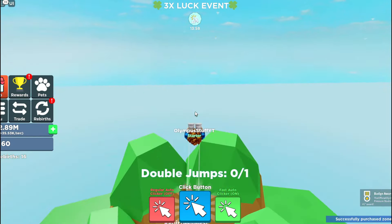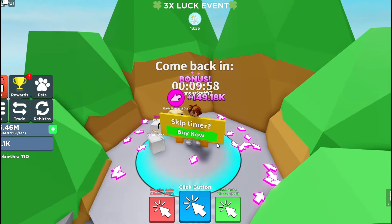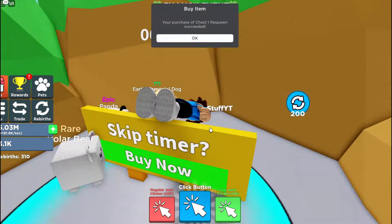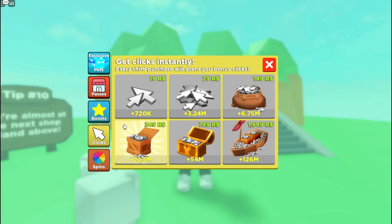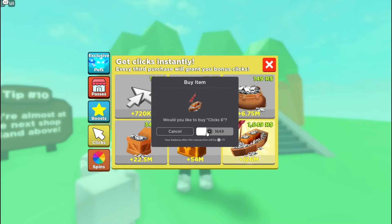We moved to a new zone and I think right now we're able to collect some chests. Let's skip the timer — would you like to buy chest one respawn? Yes, sir! So now we don't have to wait 10 minutes for the chest to come back. Now it's time to get some rewards. What can we buy? 126 million clicks for 1,700 Robux.